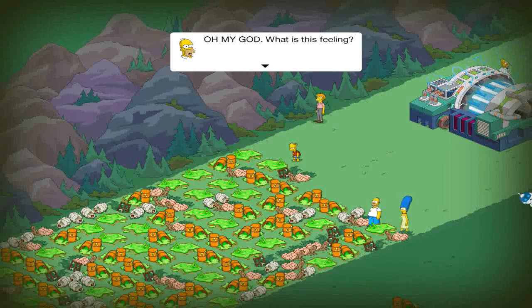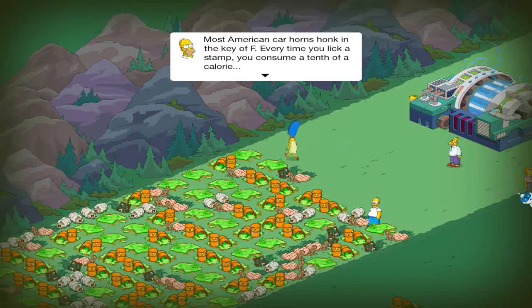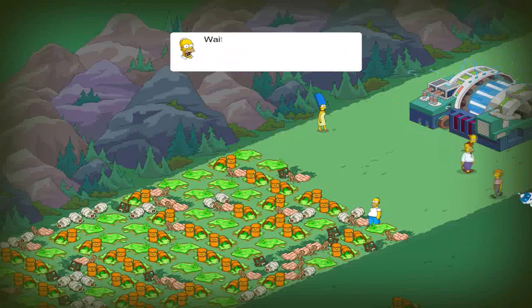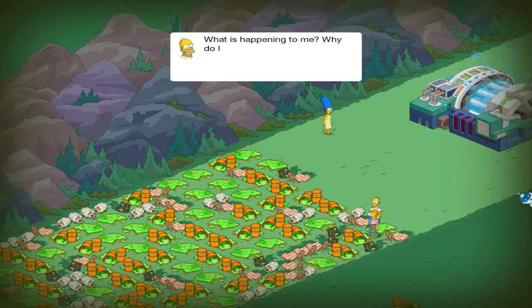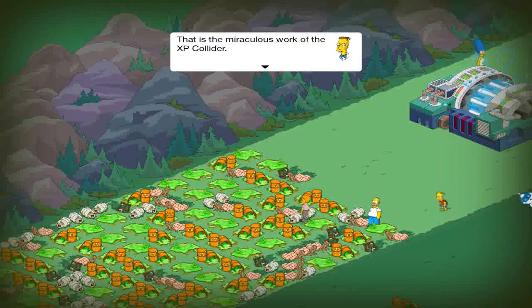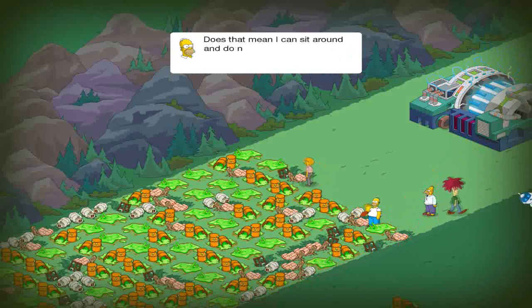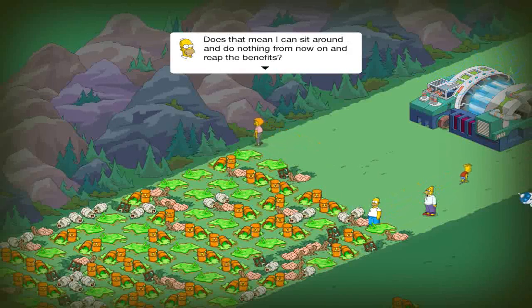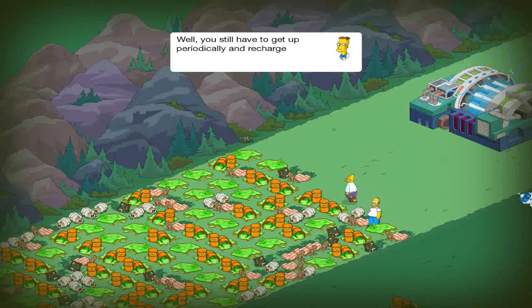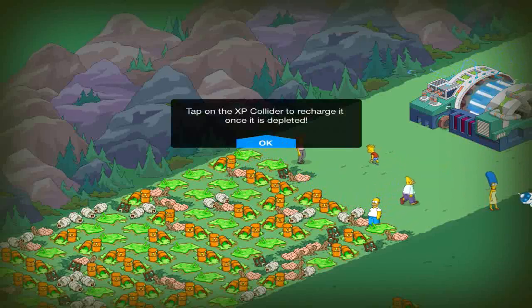So that completes part 2. Oh my god, what is this feeling? Most American car horns honk in the key of F every time. Reindeer like to eat bananas. Wait — reindeer like to eat bananas? What is happening to me? Why do I know all these useless but super cool things? I feel smart. That is the miraculous work of the EXP Collider. From now on, every time someone does something in Springfield, everyone will get the influential benefits. Does that mean I can still sit around and do nothing and reap the benefits? You still have to get up and recharge the Collider periodically.